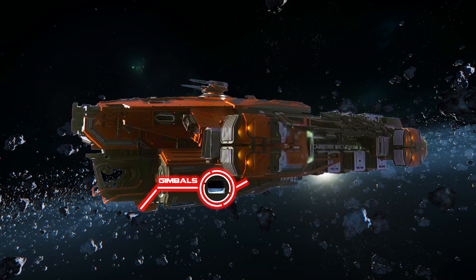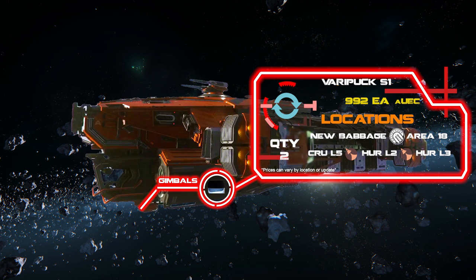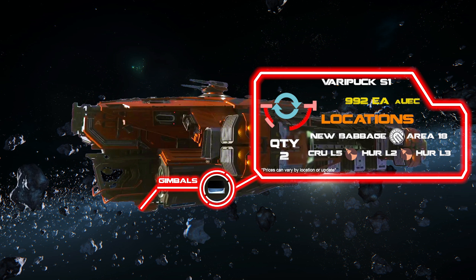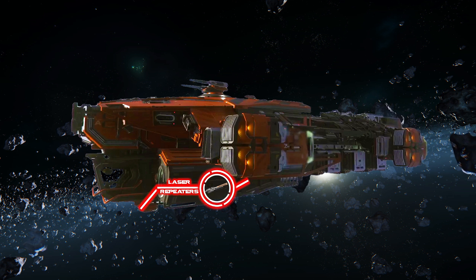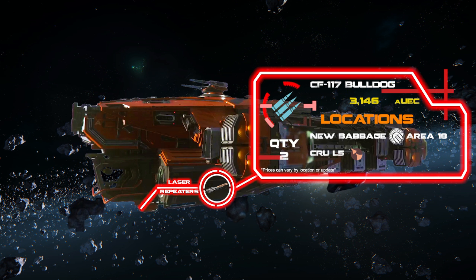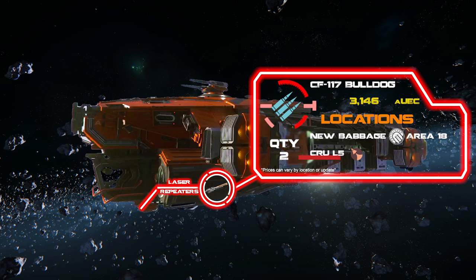I threw on two size-one Verapuck gimbals, which can be picked up at numerous locations such as Dumpers Depot, Port Alisar, Her L2, or if you started out on ArcCorp's Area 18 you can head up to the Center Mass shop there. That's also where you can pick up the CF-117 Bulldog laser repeaters I recommend, which when gimballed will make for some okay firepower to help with annoying scrapes while traveling — especially NPC interdictions that might pull you out of quantum or be waiting when you arrive at a planet or moon.